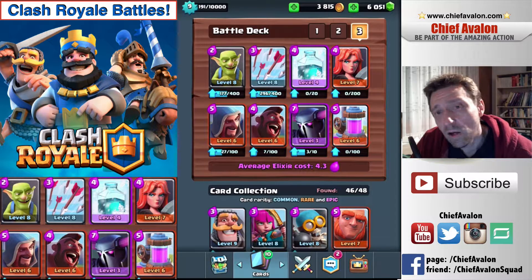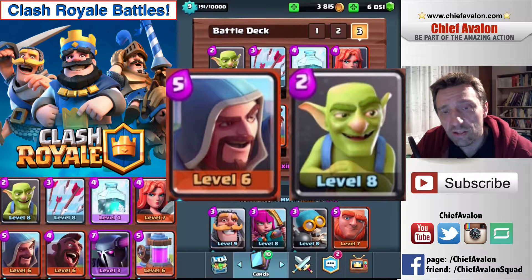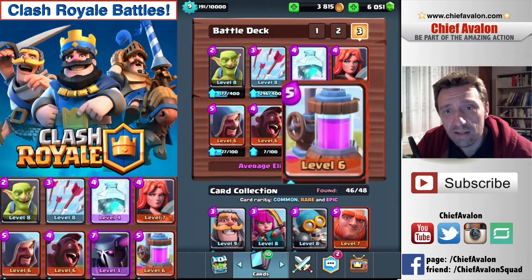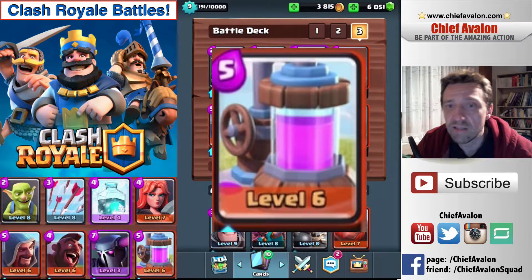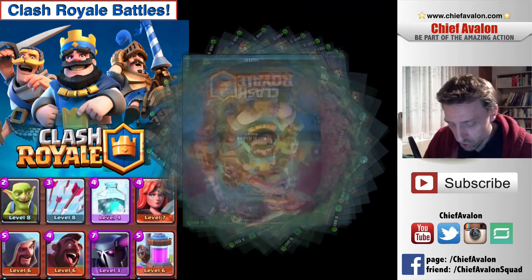For defense, there are goblins in the deck, and the wizard to defend against air troops. I also decided to take the elixir drill because it is an expensive deck with an average elixir cost of 4.3. But enough of the talk — let's get into the first battle.